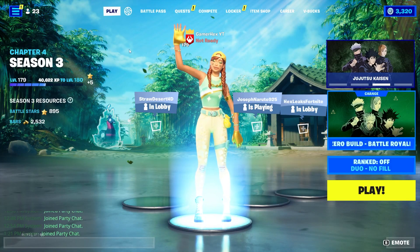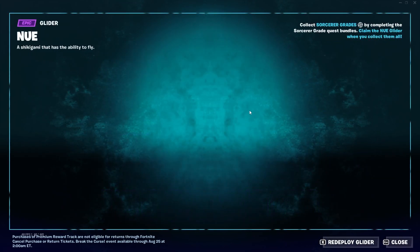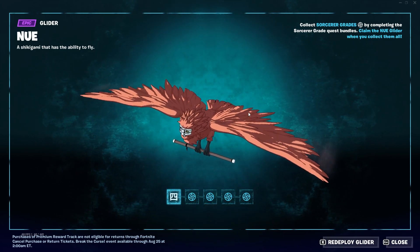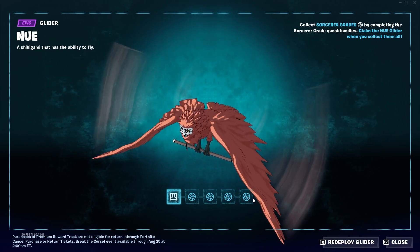Hello everyone and welcome back to Fortnite events. You may ask how to get this awesome glider. In order to get this glider you need to get sorcerer grades, and you need to get 5 of them in total. As you can see, I already collected the first one, so I still need to get 4.